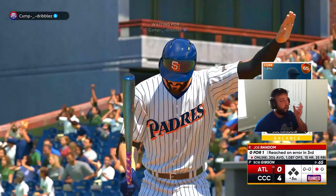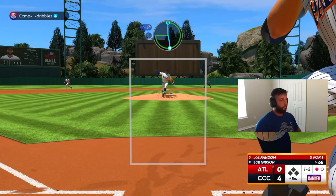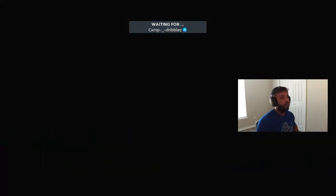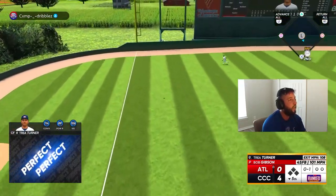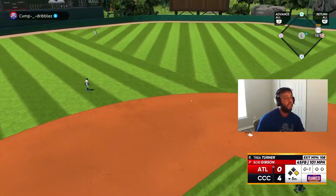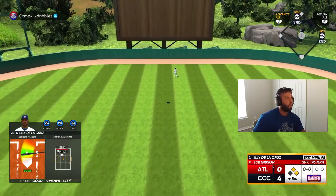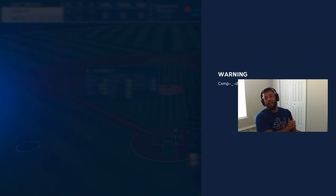All four of our hits are home runs — it's gonna be bomb or nothing for us this game. Two down, top of the order coming up. He swung through a slider right down the middle. Trey again — not gone, but another perfect-perfect — he hit it so hard. Elly, let's go — that's a two-run bomb, six-nothing! Opponent is out of here.